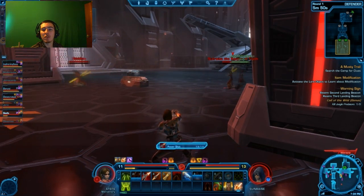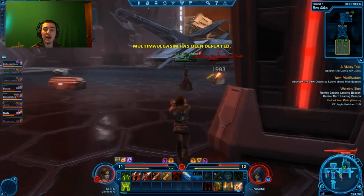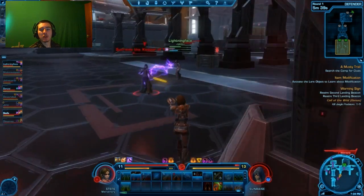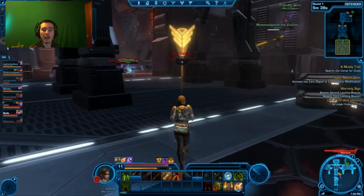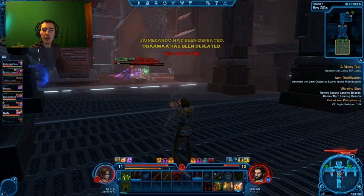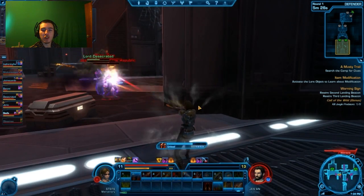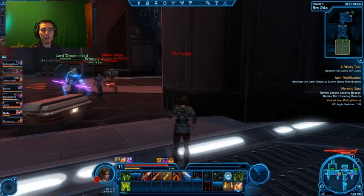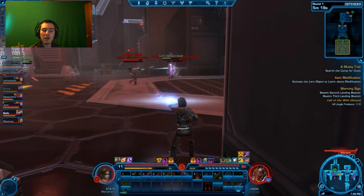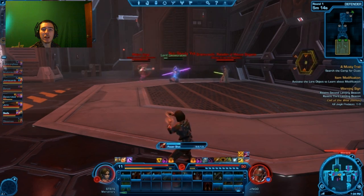What you get in PvP is commendations for different things — it might be defending an objective, killing a certain number of players, all sorts of stuff. You get a commendation for landing a killing blow on an enemy, as you can see there — that flash means I earned a commendation for a kill. You also get commendations for earning a thousand defence points, which means standing next to a turret on one of the PvP maps and stopping the enemy from taking it. There are all sorts of ways to get commendations.